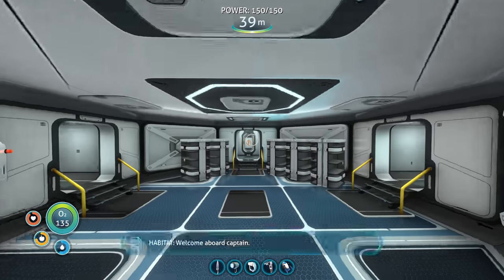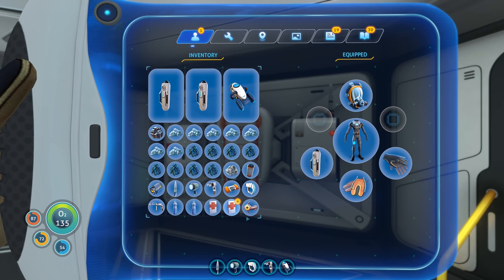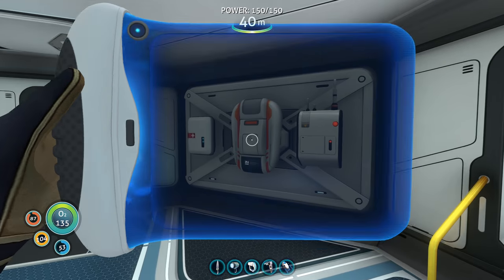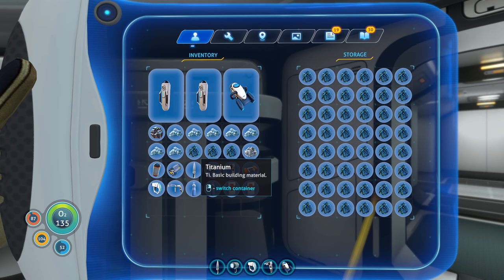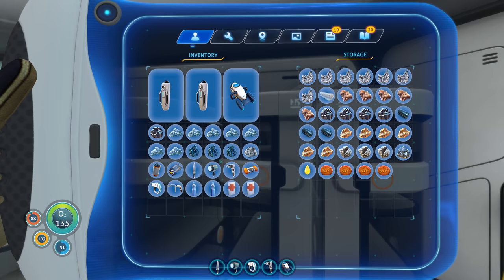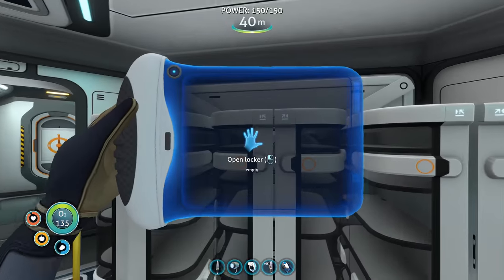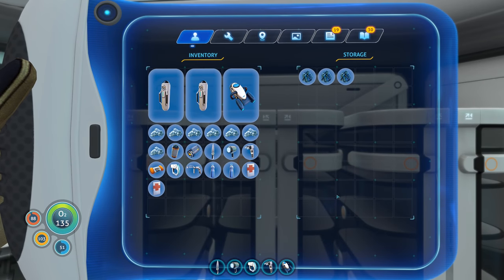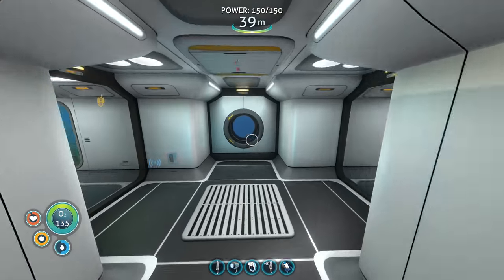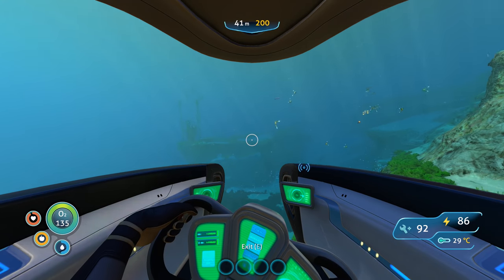Welcome aboard, Captain — thank you very much, Habitat! We can get another med kit since we just used one. We only have one cured peeper right now — should definitely go get more peepers. I never checked if we can pick things up while in the seamoth. I might need to give it little hands or something. Let me put the silver ore and lead away. Let me find the extra titanium locker and store it. Now let's go on the seamoth to see if we can pick up peepers.